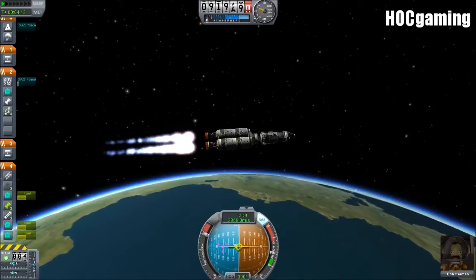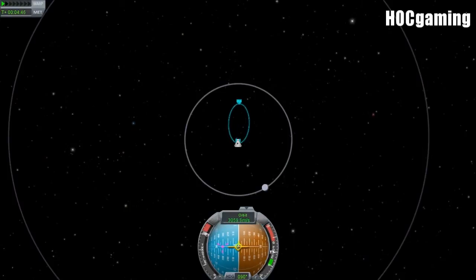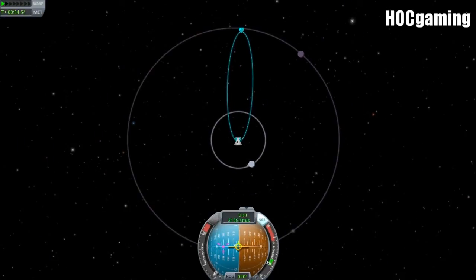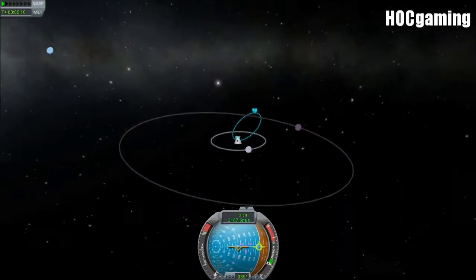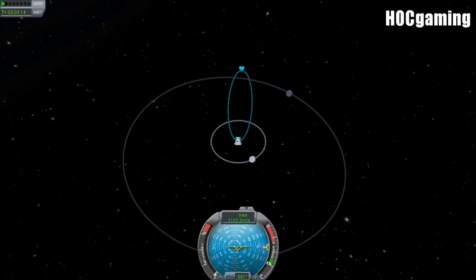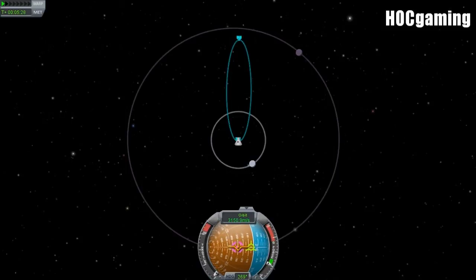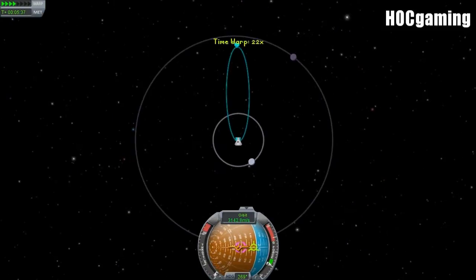We are now in exactly the correct position, just like we timed for, to just continue burning. We'll be burning to get ourselves into an orbit, and then carry on burning and go for that Minmus transfer. Looking down from above, we have a good amount of fuel left — about half of these remaining tanks. We get a moon encounter, but we don't want to go to the moon. As you can see, we've actually been a bit too late — we don't have an encounter with Minmus. So if you're in a situation where you don't have an encounter, then you need to carry on watching the video.